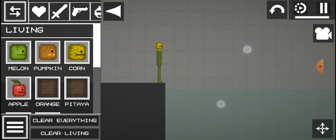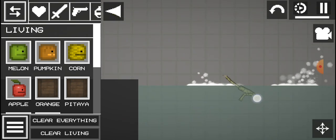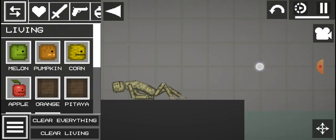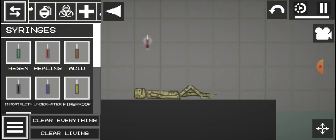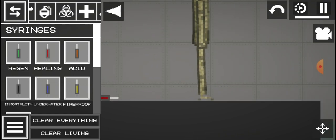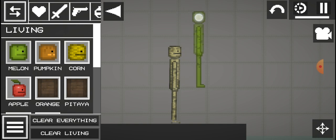You should get corn and then you're gonna throw him to the pool. When you swing him a lot, he's gonna turn to death. But you know he can't get up, so all you're supposed to do is pick up this thing — healing — because regen will make him come back to corn, so don't do that. When you sting it at him, he'll be up, and I will show you right now.